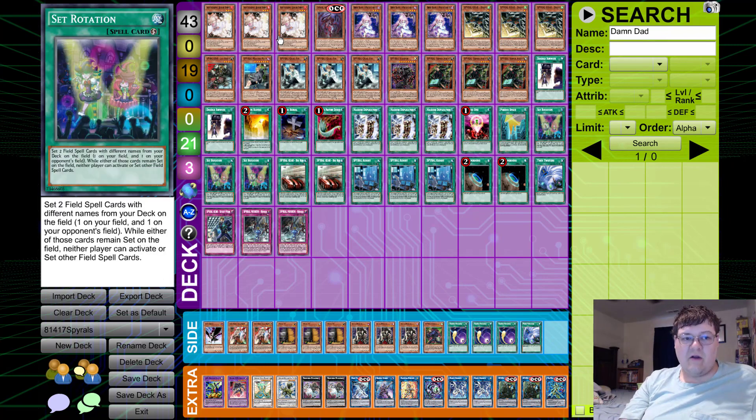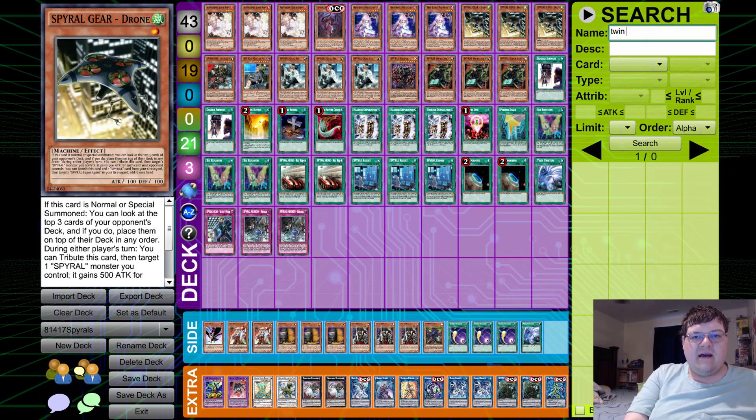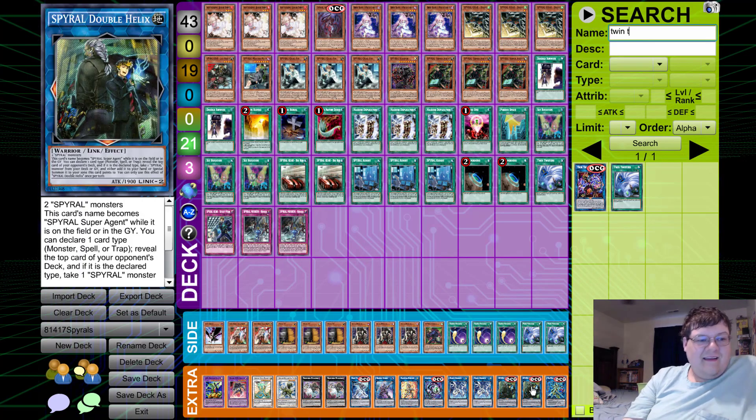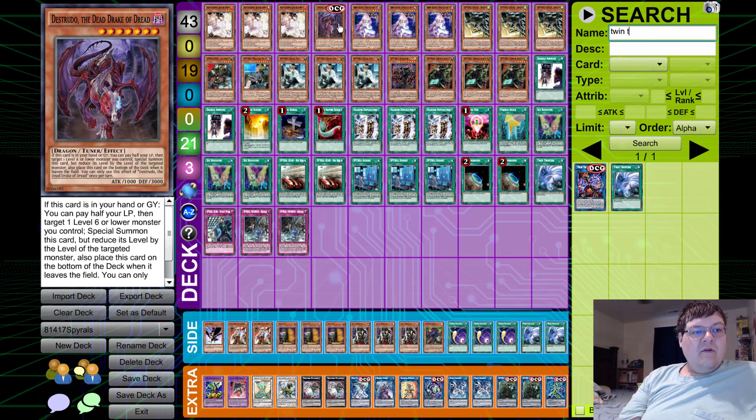Upwards and onwards — Spirals. You guys need to understand there are like 80,000 Spiral decks in the OCG right now. This deck is literally the nuts. It's all because of our good friend, Toon Super Agent — Double Helix. This card's name becomes Spiral Super Agent while it is on the field or in the graveyard. You can declare one card name, reveal the top card of your opponent's deck, and if it is the declared type, you can special summon it at this guy's link point. You can literally almost lock your opponent out with the extra link.